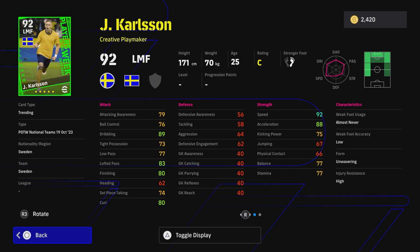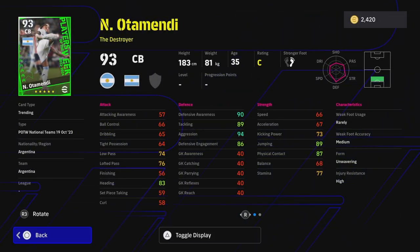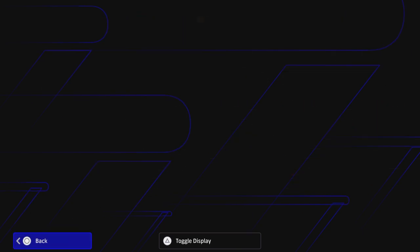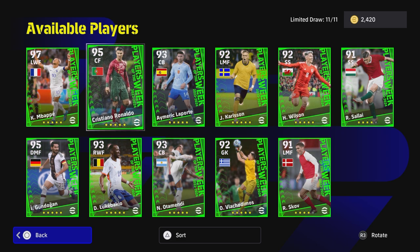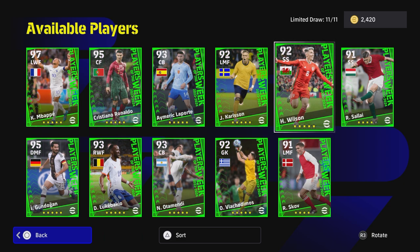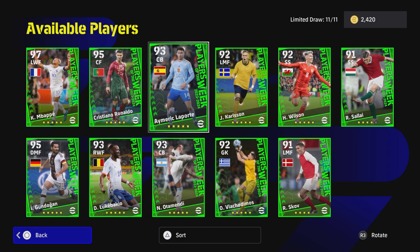Overall it's a disappointing Player of the Week selection in my opinion. Most of these players — including Adamendi, who has good pace and player skills but poor balance and tight possession for a winger — are underwhelming even for newcomers. Last week's Player of the Week was way more fun, with players like Jeru and McTominay filling different positions. Let me know your thoughts in the comments.